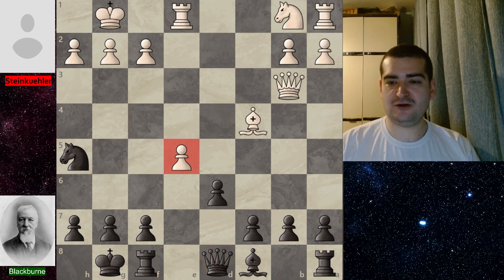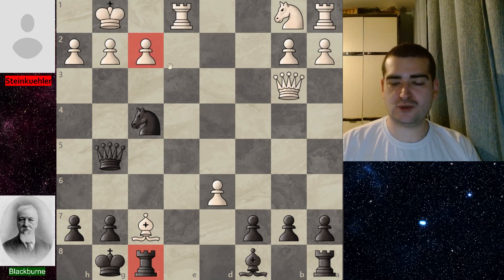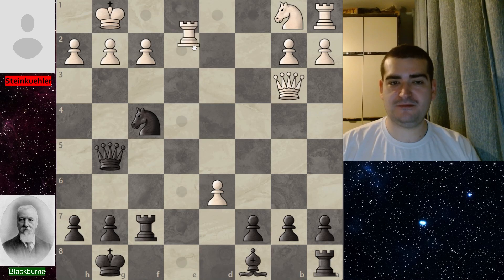White played e5 to open the e-file — if the trade happens, fine; if not, white simply continues development. Blackburn refuses to take and plays queen g5. The game continued with e takes on d6, and Blackburn creates a threat with knight f4. White decides to create a counter-attack and picks up the pawn with bishop taking on f7. This is also a trick by Blackburn because now the f-file is open and ready to strike on f2.